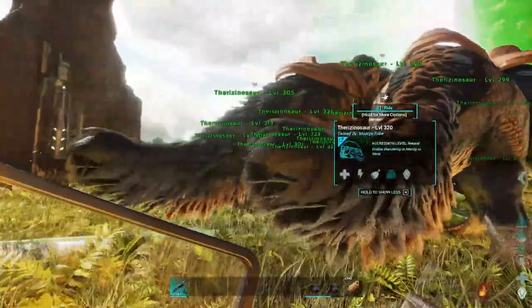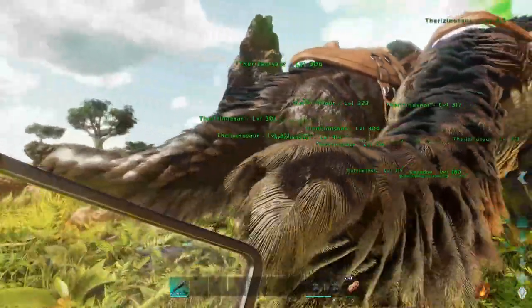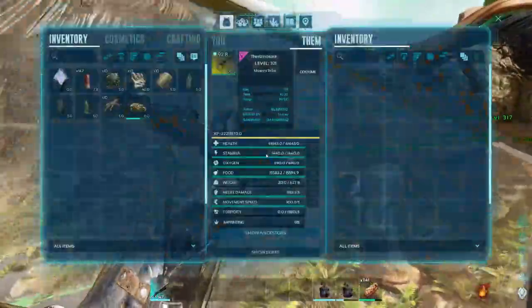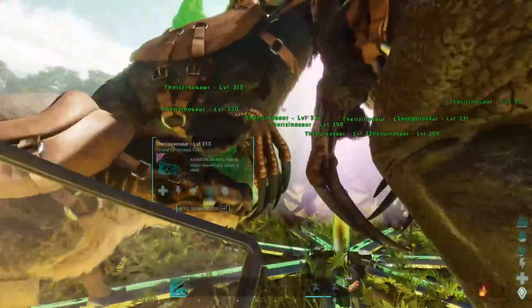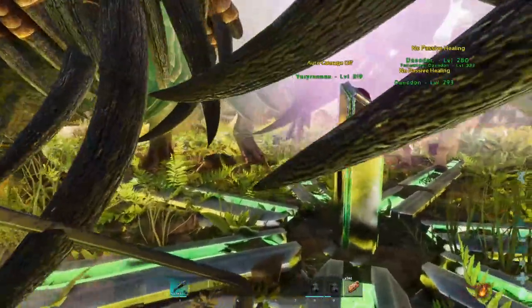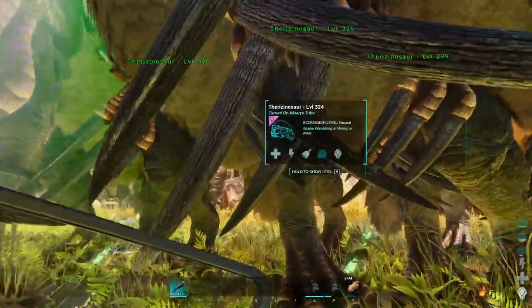That's a 38k there. Some of them do dip pretty low — a lot of them are 38s. Let's just go with 40k on these guys, but some of them should have 50k health, I'm absolutely certain of that. Let me check the inner ring — I got a bunch of guys here on the inside. Yep, 50k. So yeah, anything anyways.